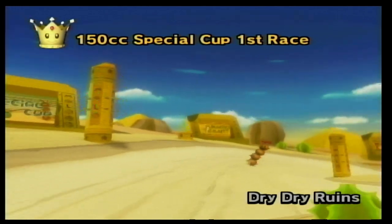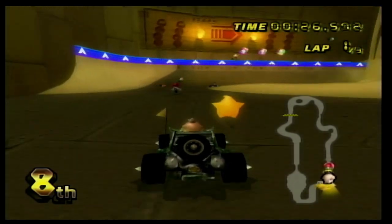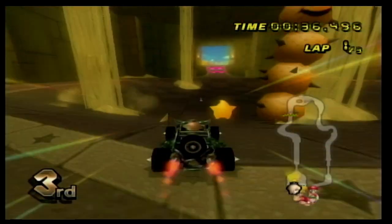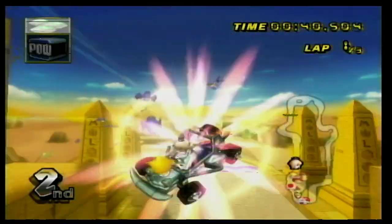Number 12 is Dry Dry Ruins, and I absolutely love this track. It is by far the best desert course in the entire series. You go inside of a desert ruin, where sand pours from the ceiling as you dodge pokies. You have to dodge some bats, and overall this feels like a fun desert experience.